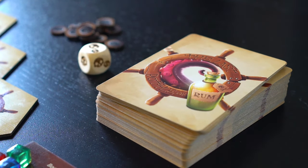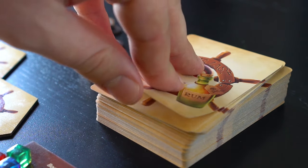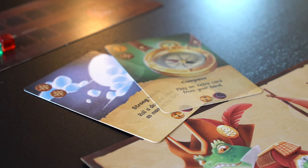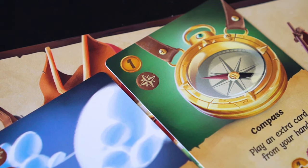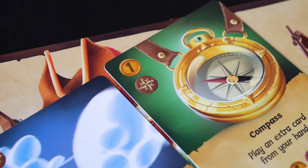On a player's turn, they first draw cards from the action deck if they have less than four. The player then must play two action cards at the same time. Each of these action cards has a list of actions shown on their left-hand side that the player can take on their turn.